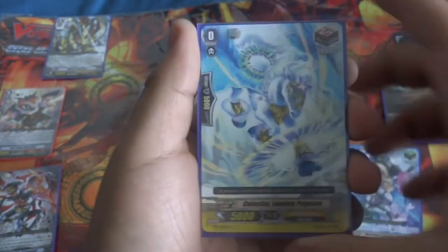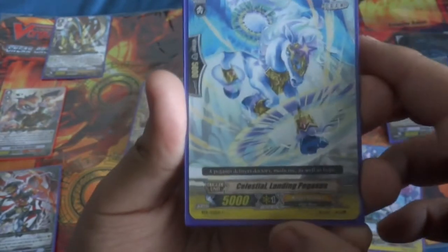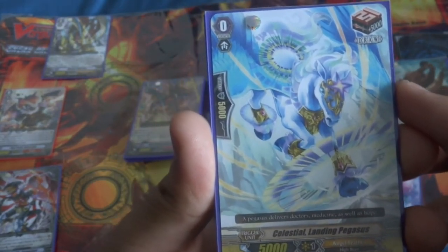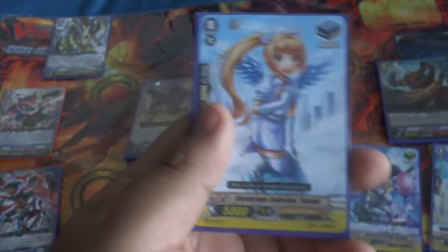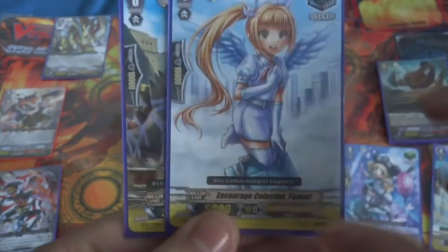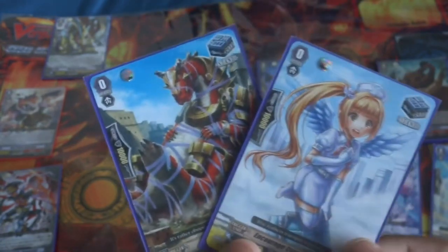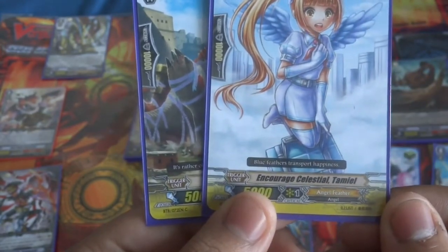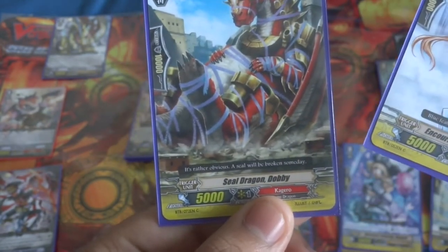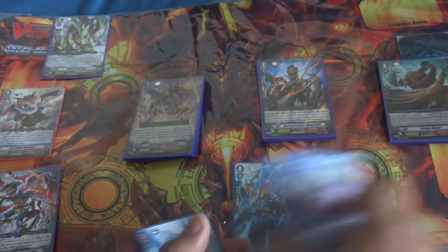Next up we have our Draw Triggers — well, a Draw Trigger. We had Celestial Landing Pegasus. He looked pretty cool. I didn't really get him all that much — I think I got him twice. Not too much. Next up we had two Stand Triggers, and they're both Vanillas: Encourage Celestial Tamiel and Seal Dragon Dobby.